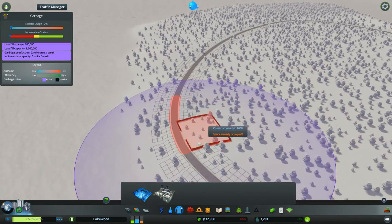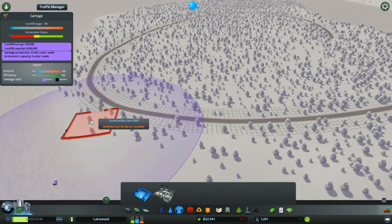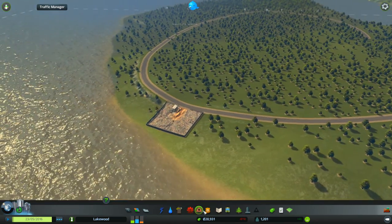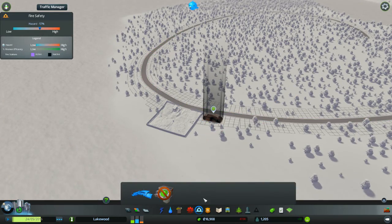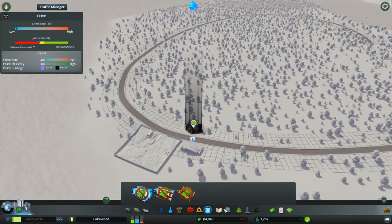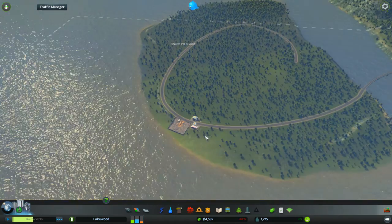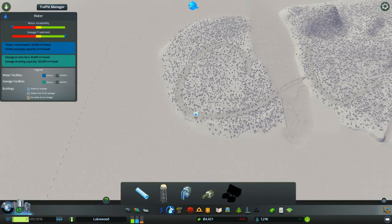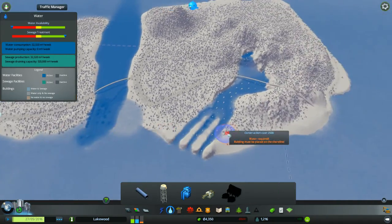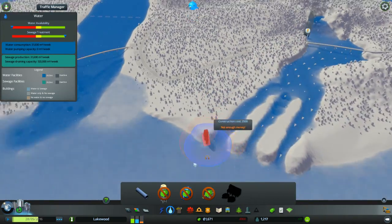I think we'll have to get separate services set up here. Since this is the industrial area anyway, let's throw down a dump, fire depot, and sure, we'll pop a cop shop down here too. I suppose we need some sort of electricity, which we have no money for. Excellent - that was good planning. I assume that means no money for water as well, though we actually have a nice fresh source of water on this island up here.